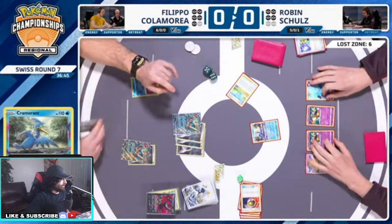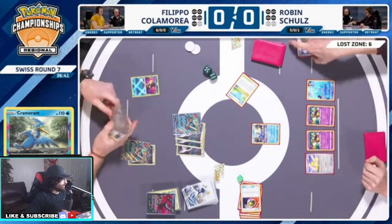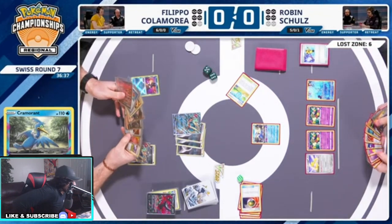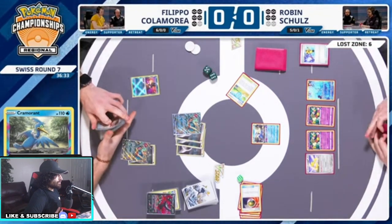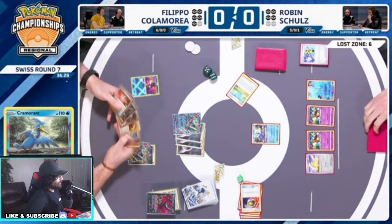Figured it out, was able to pull out the Cross Switcher — amazing play. Not a lot of Lost Zone decks play the Cross Switcher. These Europeans love the Cross Switcher, it's amazing to see in action. The retaliation we can do here is to KO the Cram, and that's not great for Filippo because now we're putting Roaring Moon up to be KO'd.